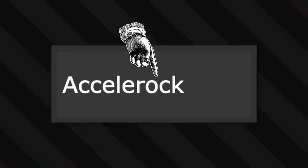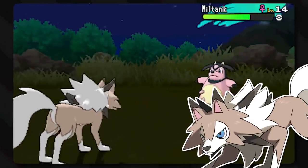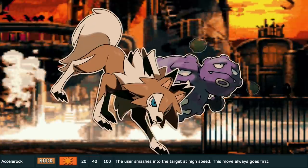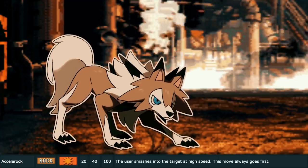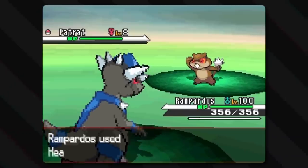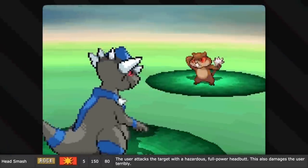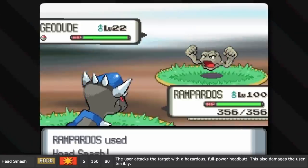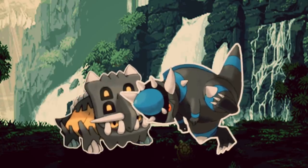Accelerock — which also has 'rock' in the name — is the signature move of Lycanroc, specifically the midday and dusk forms. The user does a fast tackle and smashes into the opponent using the rocks on its neck, dealing rock-type damage. Head Smash is just that: the Pokémon smashes its head into the opponent at full force, not holding back. This deals massive damage, but also causes terrible damage to the user. You just smashed your head into another Pokémon, of course it hurts!